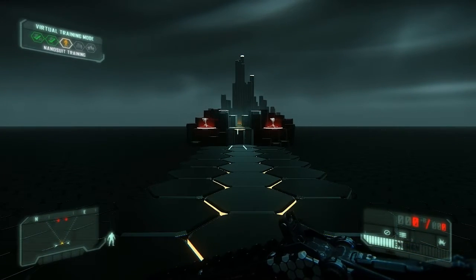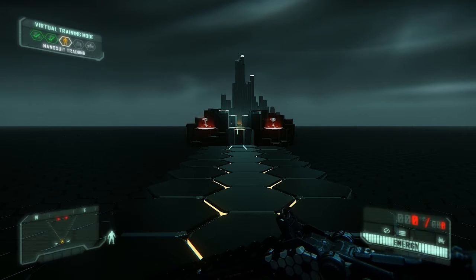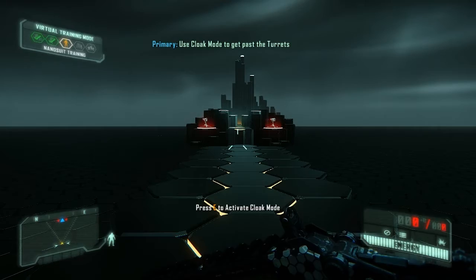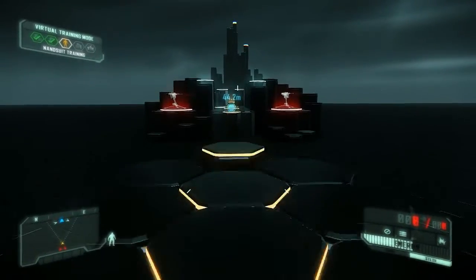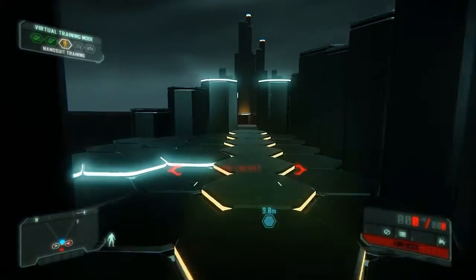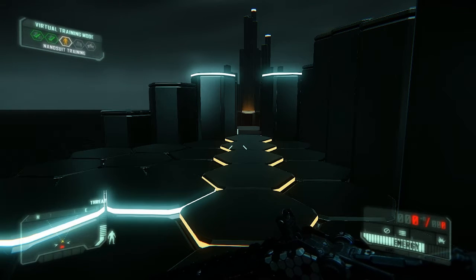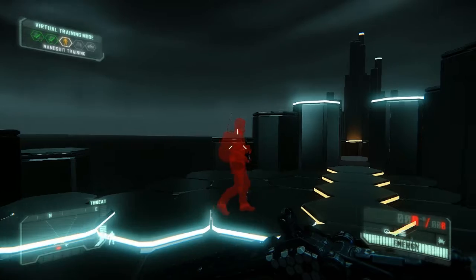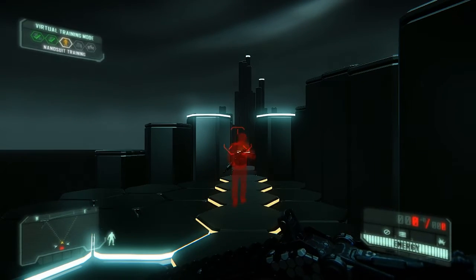Cloak. Cloak refracts light around the nanosuit, making it practically invisible. The faster the movement, the more energy is required. Combine nanosuit modes dynamically to maintain combat advantage over your enemies. The nanosuit monitors cortisol stress hormones in nearby enemies to calculate observability. The threat level is communicated to you via your HUD's stealth meter.